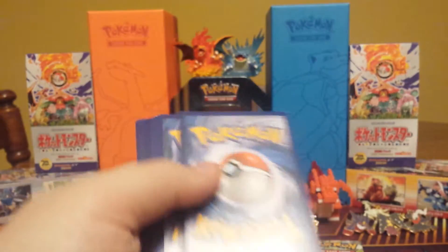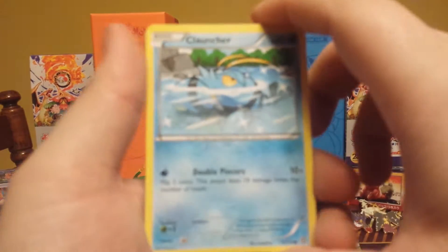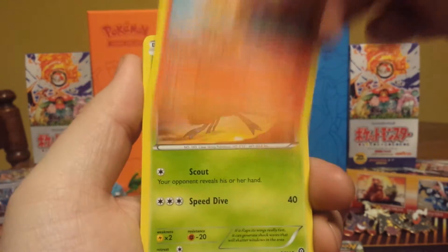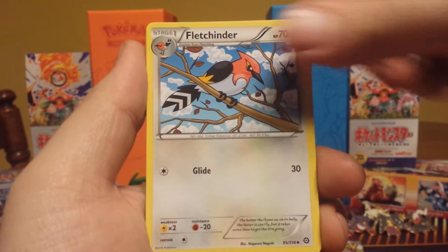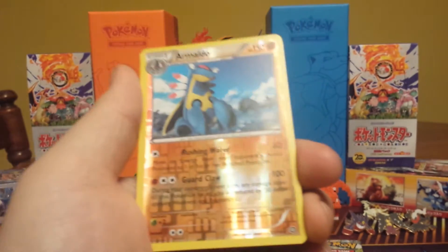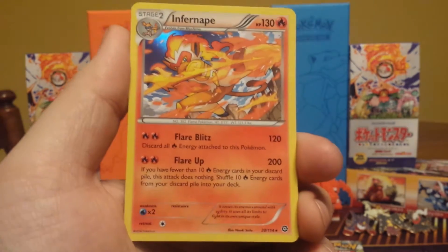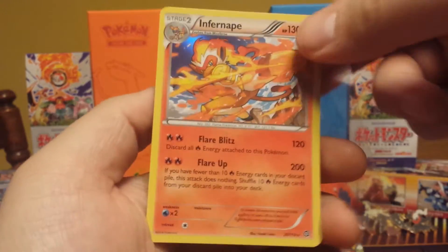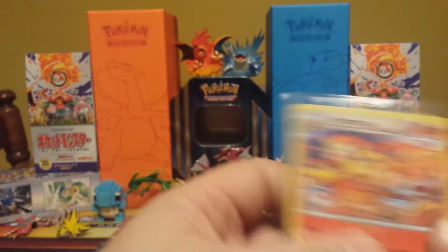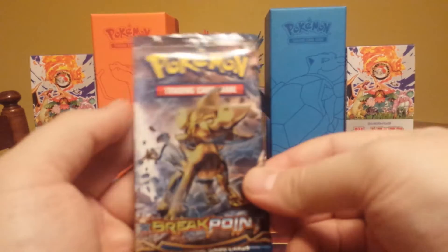Let's see what we can get from Steam Siege. We have a Clauncher, a Bergmite, Chimchar, Yanma, Marill, a Fletchinder, Drifblim, a Greninja reverse rare — very nice — and an Infernape holo. Sweet, sweet, sweet! I wasn't sure if that was a holo from the angle I was looking at, but yes — an Infernape holo and a reverse rare in the same pack. Very nice. On to Breakpoint next.